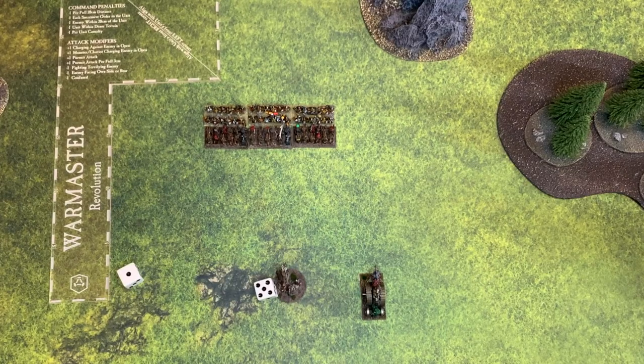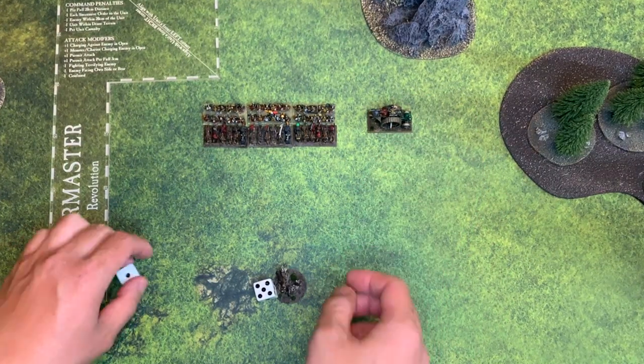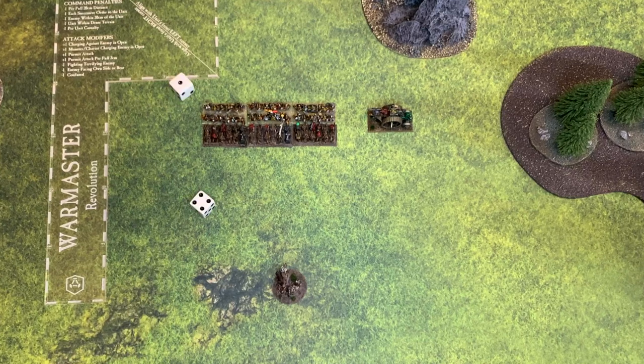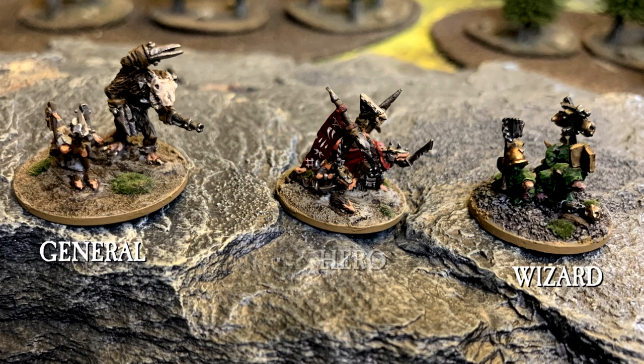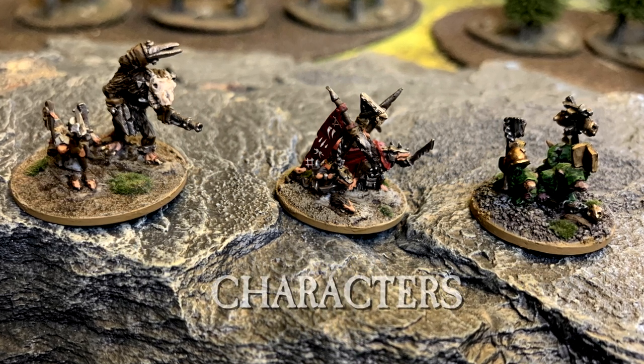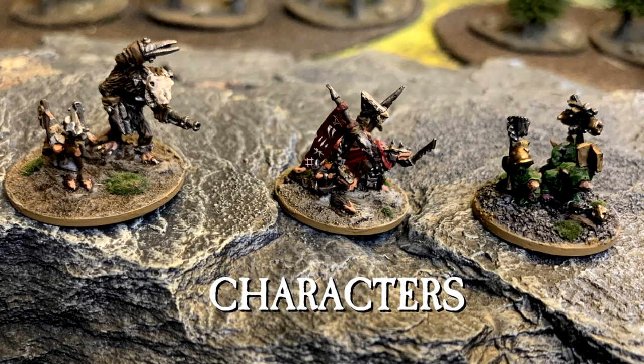Issuing orders is one of the most important features of Warmaster Revolution. An order issued to a unit enables it to move. Once a unit has moved, another unit may be issued an order to move and so on. Orders are issued by Generals, Wizards, and Heroes, collectively known as Characters. We will go over rules for Generals, Wizards, and Heroes later on in detail.